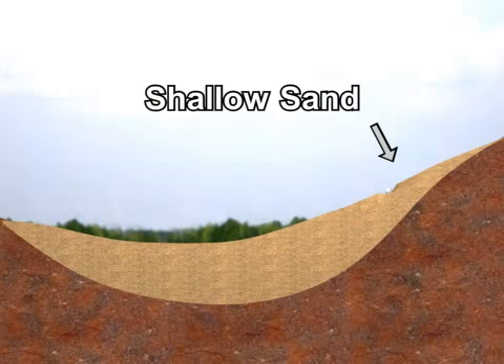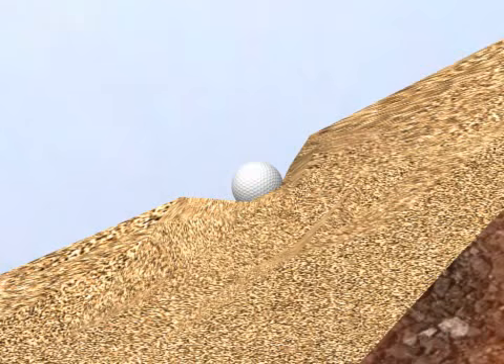Attempting to maintain this 4-inch depth on the bunker face may result in fried egg lies, a condition so named when the golf ball becomes embedded in the sand.